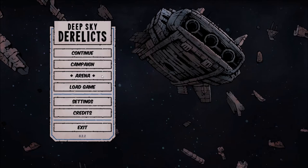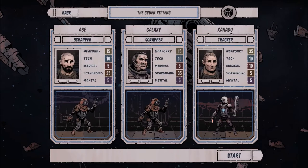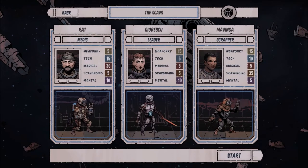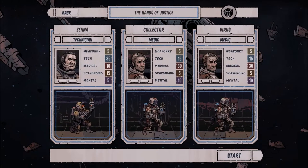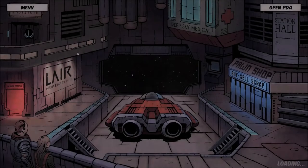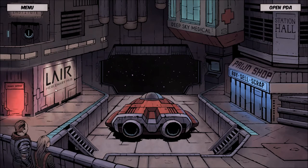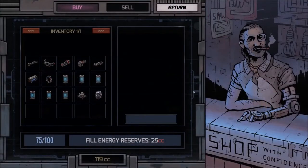When you first start you have a couple of different options: you've got the Arena, which is basically you fighting all the monsters over and over, and you've got the Campaign. In the campaign you can choose who and what you want for a three-man crew — there are a lot of different options. Then you go see the guy in the station hall and he gives you quests to search all of these derelicts. You've also got the Lair for extra quests, and as you kill things or come across people you get money to spend at the pawn shop on weapons and other items.